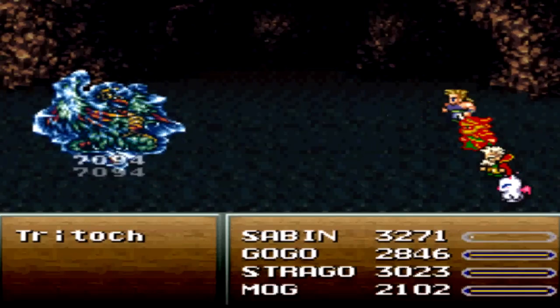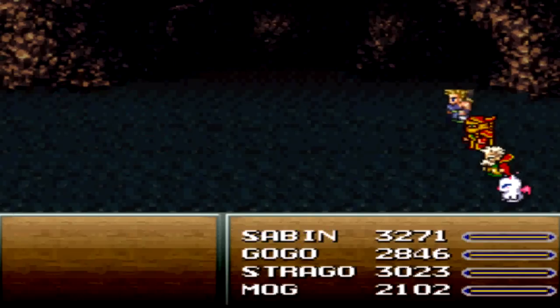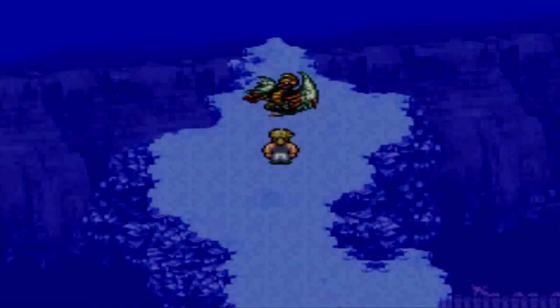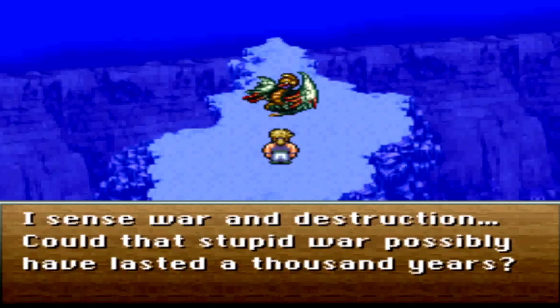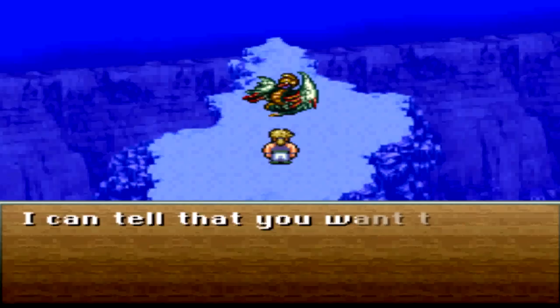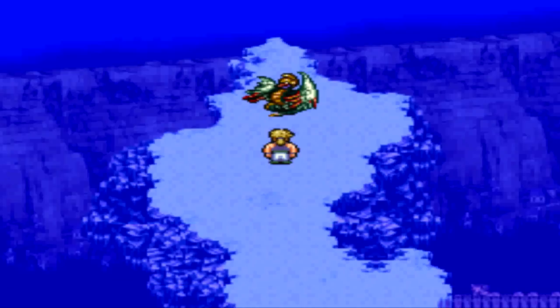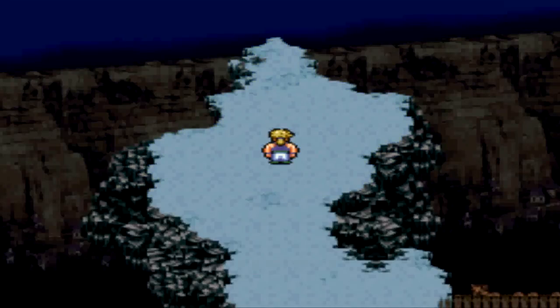Kill him already. There you go, jeez. So apparently Try Touch was still here from the very first — even after the world collapsed, Try Touch remained untouched, as they say. Seven magic points. Mog learned Cure 2. Strago learned X Zone, and that's what I wanted. The game dialogue reads: 'You humans freed me from that prison of ice. You possess magic sites. Who are you? I sense war and destruction. Could that stupid war possibly have lasted a thousand years?' A thousand years — sound familiar anybody? Final Fantasy X much? 'I can tell that you want to put a stop to the madness. Let's see if you're worthy.' Well, I already showed you that I was worthy — I killed you. Receive the magic site: Try Touch.